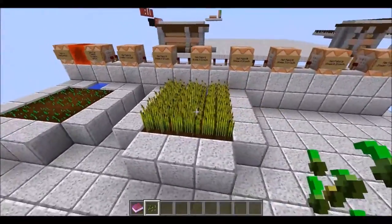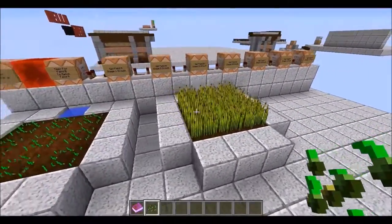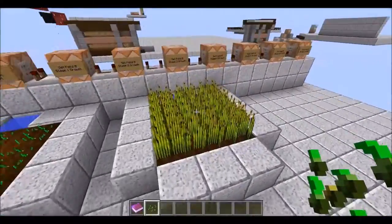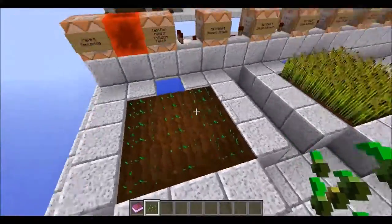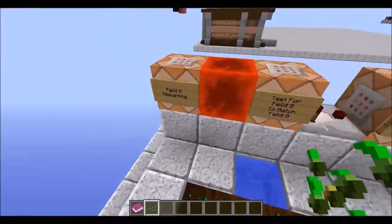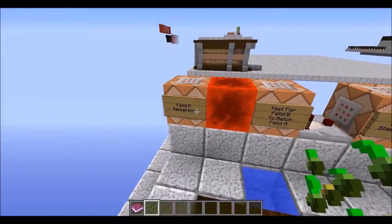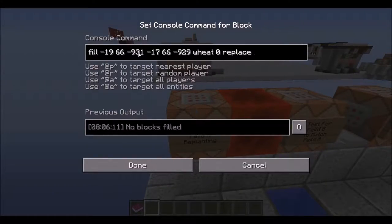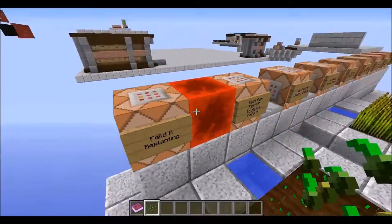This is once again taking advantage of the fill command and the new test for blocks command. What's going on with this field right here is it's just being affected by this command block — field A replanting — and it's just a fill command. These are the coordinates for that field and it's just placing wheat zero over and over again.